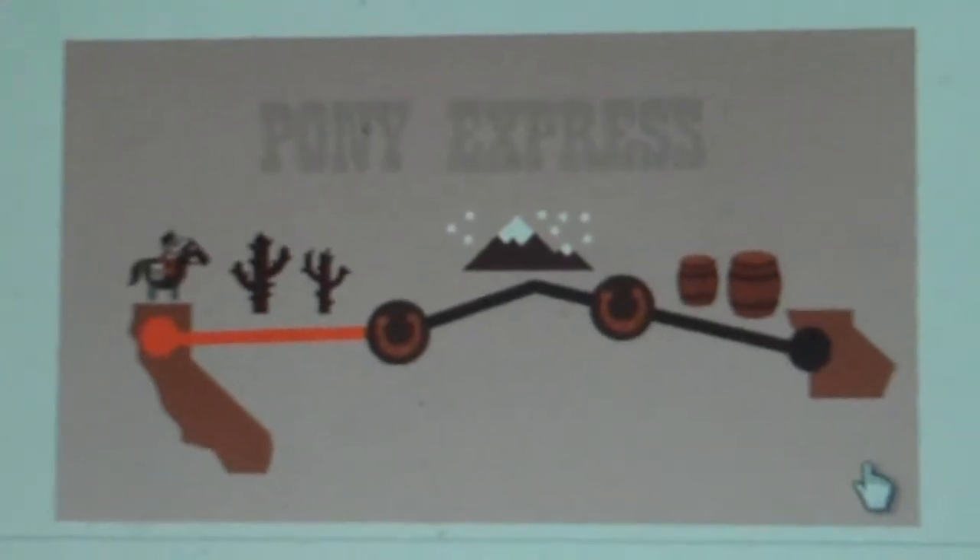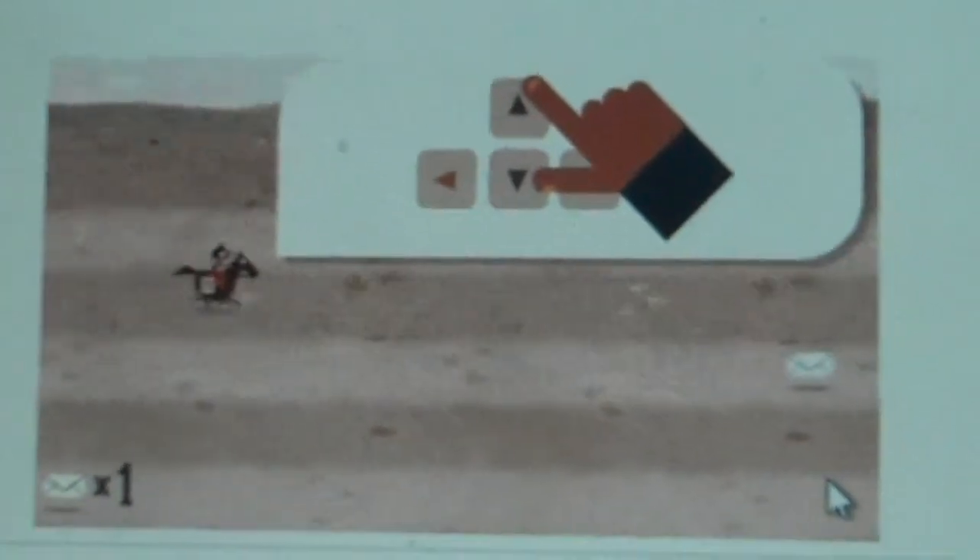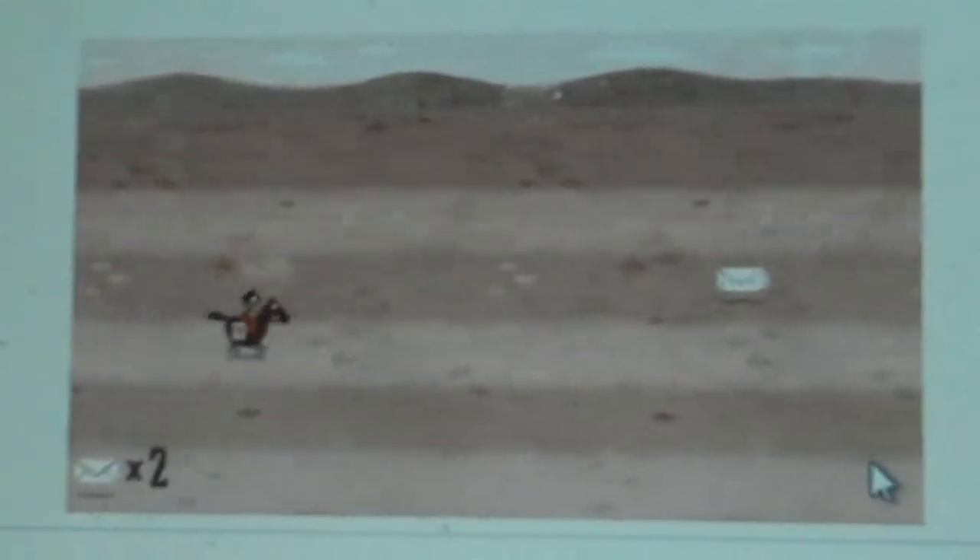Okay everybody, welcome to Google's Pony Express game. All you gotta do to play it is go to the Google sign and press the little arrow thing in the second circle.